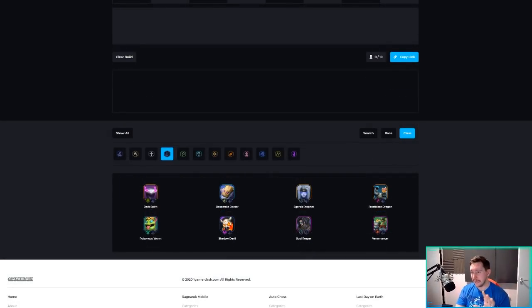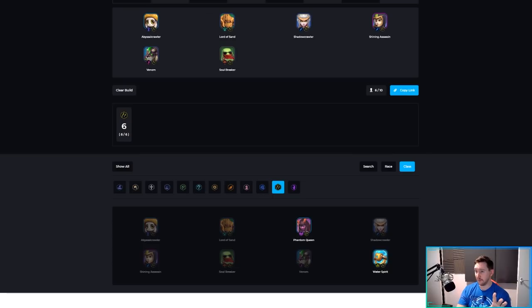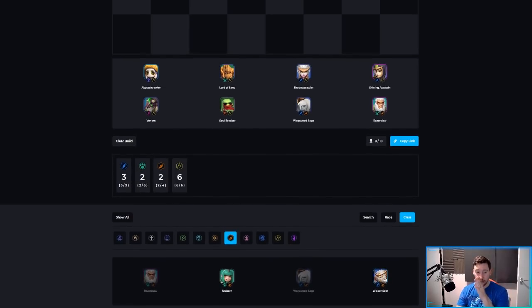Moving on to Assassins — probably one of the best builds in the meta right now. The core includes Shadow Crawler, Abyssal Crawler, Phantom Queen, and Venom over Water Spirit right now. Then add Druids: Warpwood Sage and Razor Claw. You don't need to do anything more with Assassins at this point, but at level 10 you can add further units.